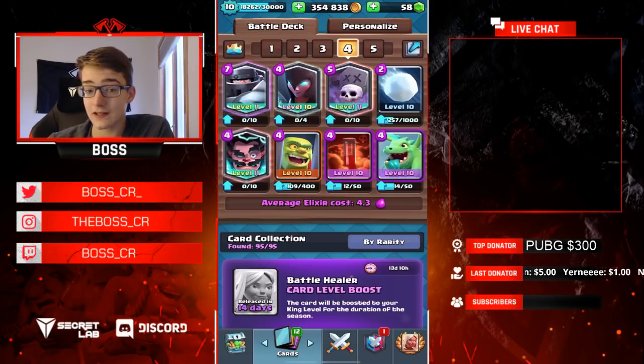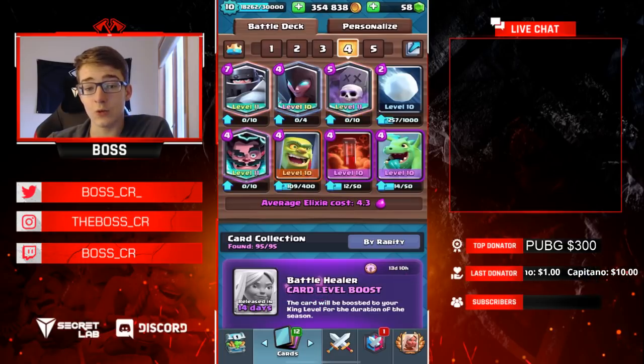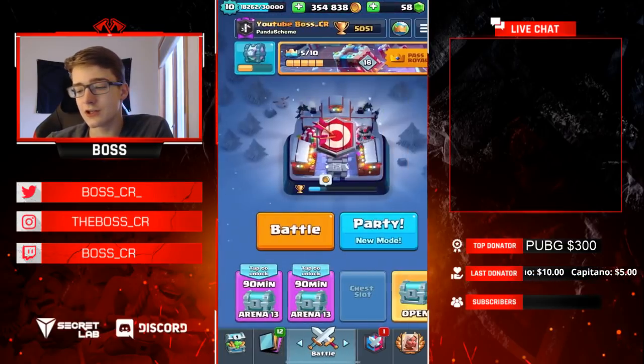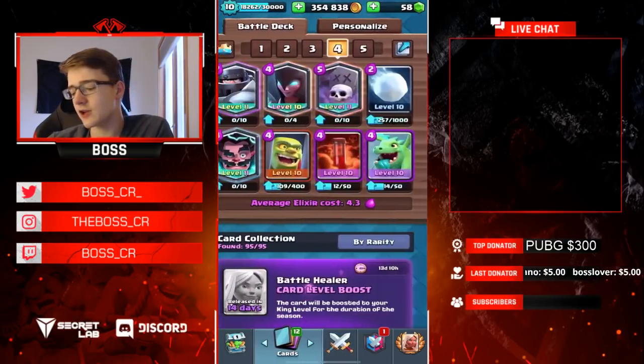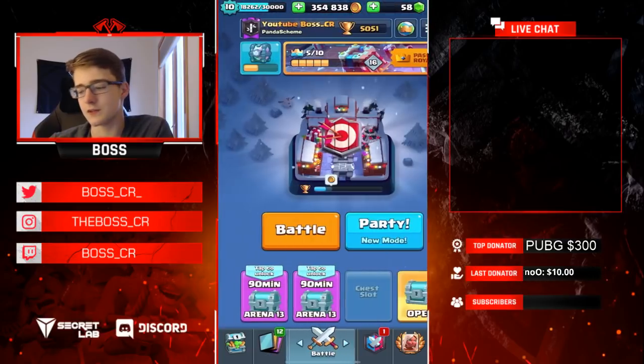You guys verse the e-barbs all the time — mega knight is probably one of the best counters for them. Skarmy is good against them too, but honestly they can just be zapped away, so mega knight's a bit more consistent. It's also good to place on top of wizard, witch, executioner — all that kind of stuff. Graveyard's just a really solid win condition, in my opinion. This is a safe deck. And then you have the building, because there's a lot of Royal Giants, golems, stuff like that — it's a really nice building to distract those, and have the rest of your cards kill at night, which is super good in this meta.